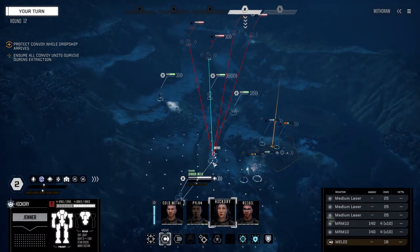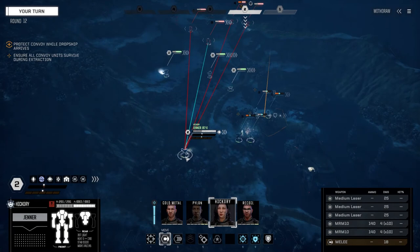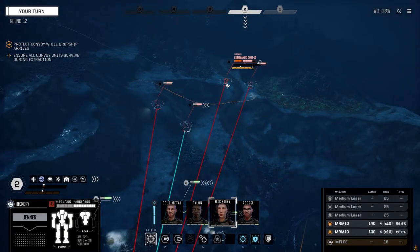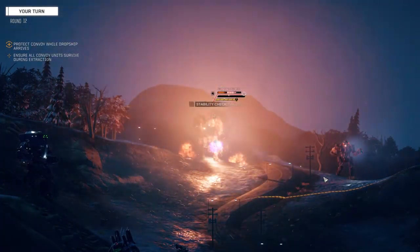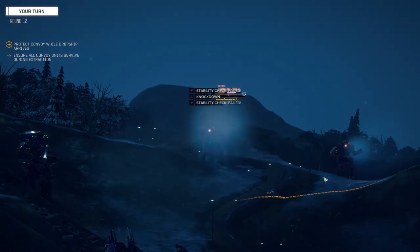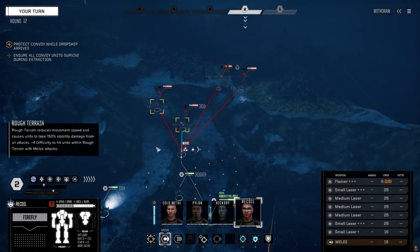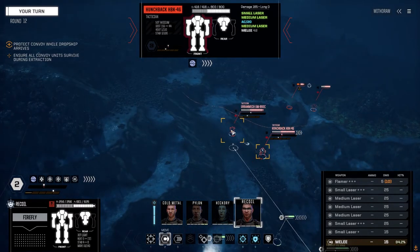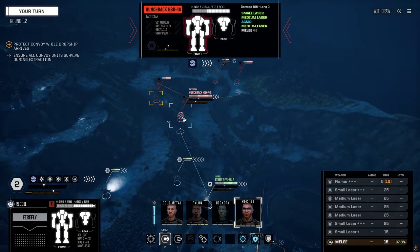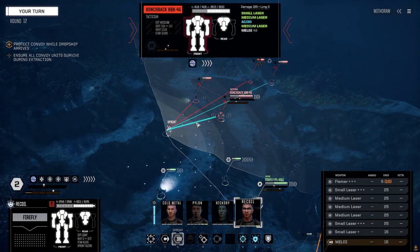Can I fire from here? I don't have to move. 84% chance to hit — just going to fire straight out, should be able to finish this guy up I think. Okay, Recoil — let's start on this Hunchback. He's got full armor. This guy's got the AC/10; that Hunchback's got the AC/20. Multi-target — going to shoot this guy and shoot this guy.